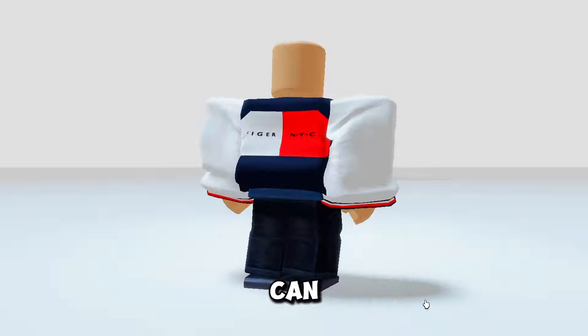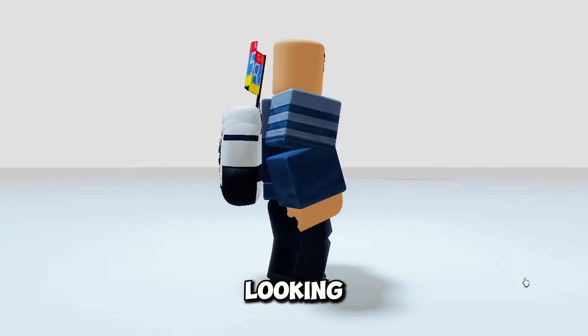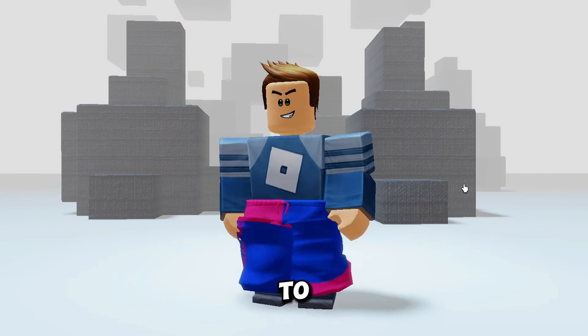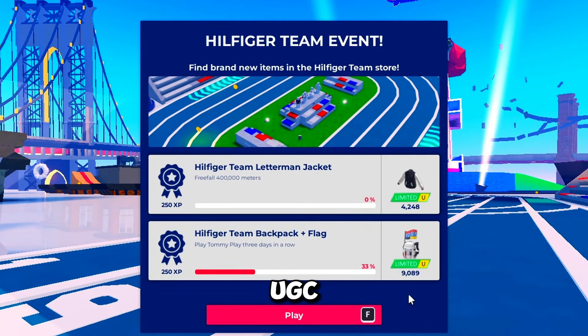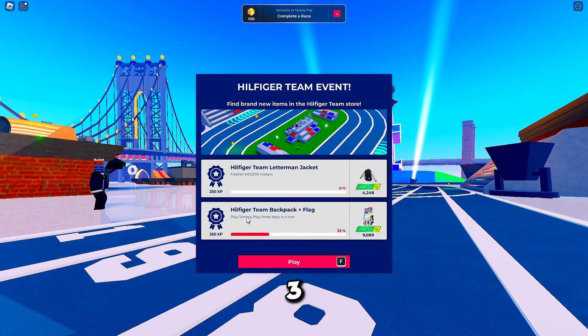In the first game, you can score three awesome free items: a stylish shirt, a nice-looking bag, and a colorful pant. To grab these, all you have to do is join the Tommy Play Game. Once you're in, you'll see the available free UGC items. To get the bag for free, simply play the Tommy Play Game for three days in a row. Super easy, right?